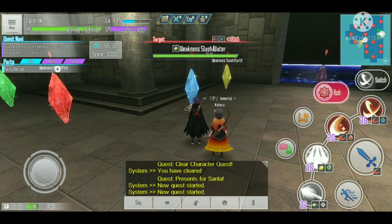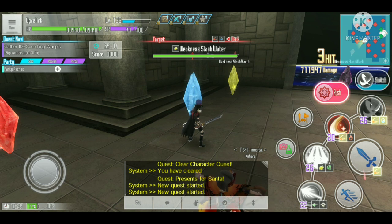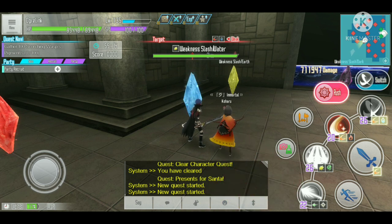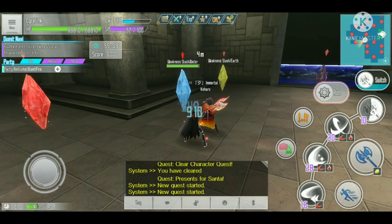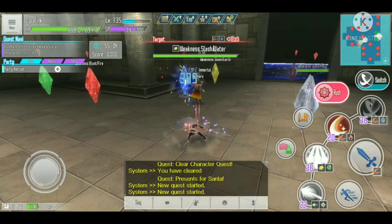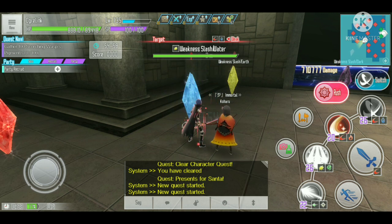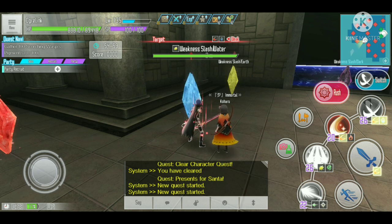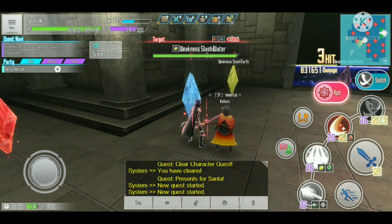Now let's switch to the level 135 armor using the exact same sets. Without a critical hit, it's doing 711,000 damage — that's already a 110,000 damage increase compared to the level 110 armor, and it's almost comparable to what I was hitting on a critical before, almost a 50% damage increase. Hitting a critical with the level 135 armor does 831,000 damage.